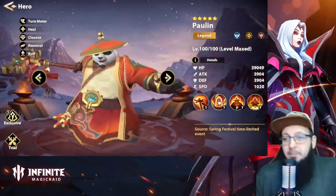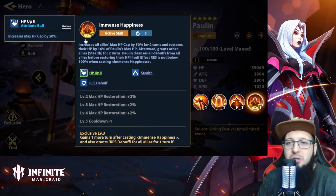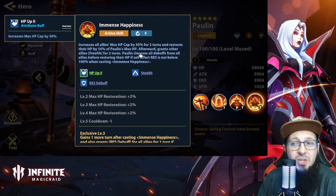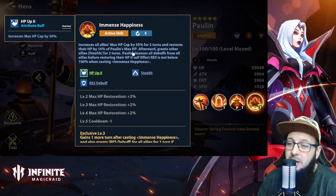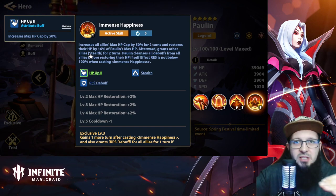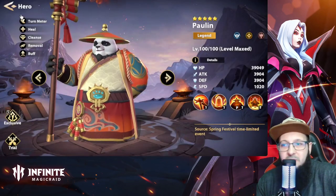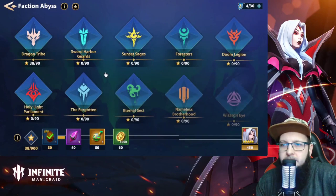With Paulin, who is obtainable for almost everybody — if you have one or two awakening five heroes you can already get him — his ultimate increases allies' max HP cap by 50 percent for two turns, heals, and gives all allies besides Paulin himself stealth for two turns. That means when he uses his ultimate, he raises the cap, heals, and gives everybody stealth, which triggers Vera's passive so she also heals everybody.